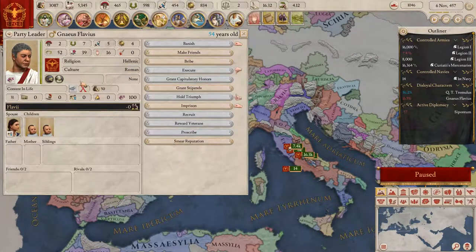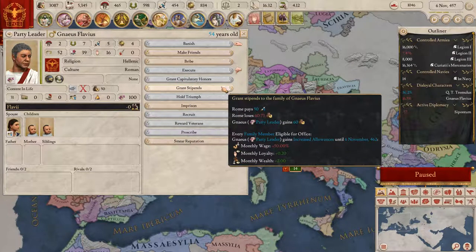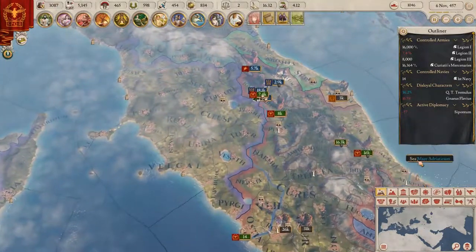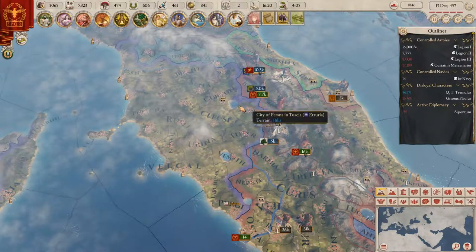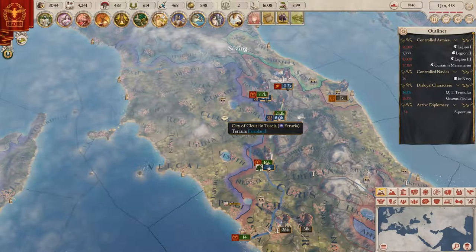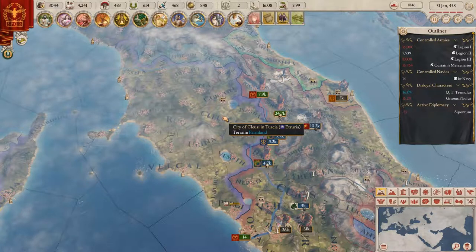We got a disloyal character. Bringing up the speed and bringing my army into position because we are going to attack Tria - I hope I'm pronouncing that right.